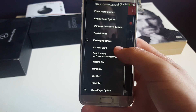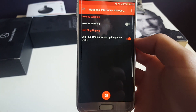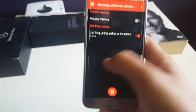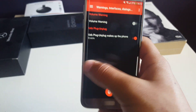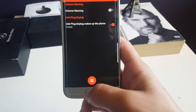You also have key mapping modes and everything under warnings and interfaces — volume warning and waking up the phone screen when you plug in a USB device, among other things. I'll leave a link to a video in the top right corner where I covered the full ROM Control application, so here I'm just showing you the changes.